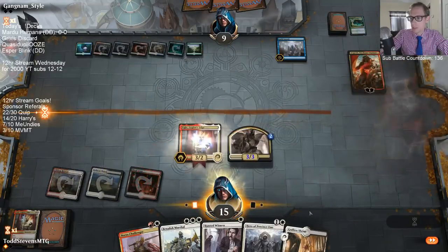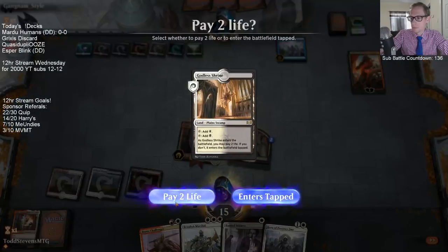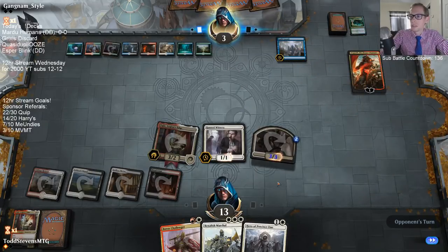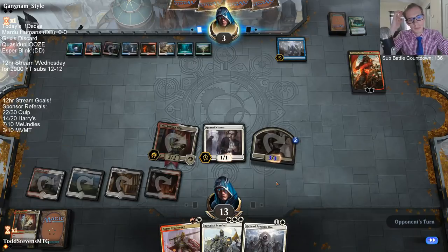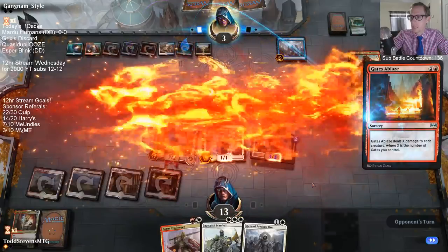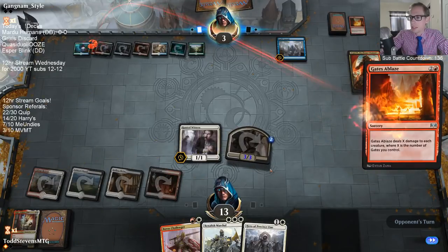That also allows me to play Hunted Witness as well. One Gates Ablaze isn't going to do it because of Tajik — they have to have something for my flyer. We've missed a couple of land drops, but they also play Growth Spirals that allow them to play extra lands. There was one Ablaze — they had two more though.